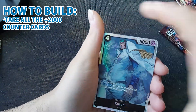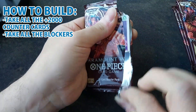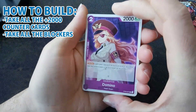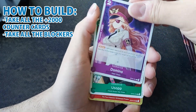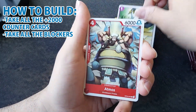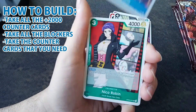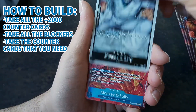Then take all the blockers — low cost, mid cost, high cost — just put all the blockers you pulled in the deck. You're not going to pull that many; from six boosters you'll probably have somewhere between five to seven blockers, so there's no reason to leave any out.